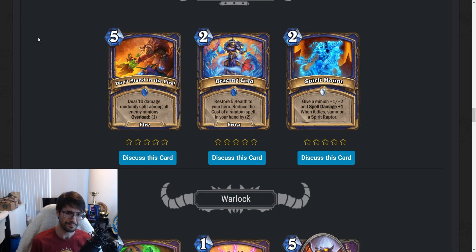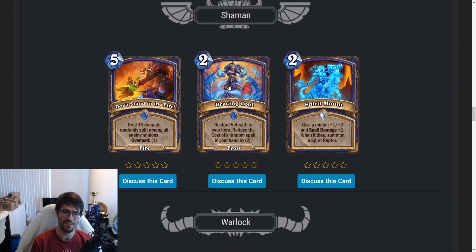Bracing Cold — two-mana frost spell. Restore five health to your hero. Reduce the cost of a random spell in your hand by two. It's frost, so you can use it with Multicaster. You pay two mana to get two mana back later — can be useful for burn decks. Save some mana and then pop off with spell damage. The restore five health is not super relevant, but in a board-centric meta where control exists, that's not bad. You can discount things like Dunk Tank, which people run in Bolner OTK Shaman, making it easier to corrupt. The card's not bad but not great. Doesn't really fit what we want to do right now.